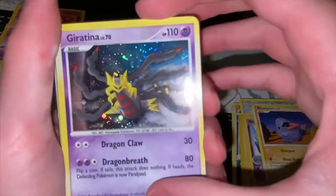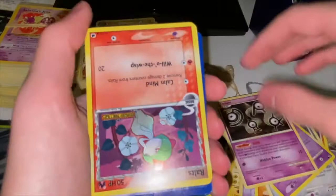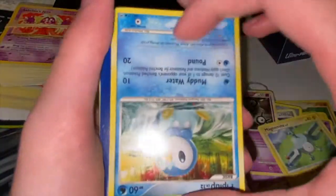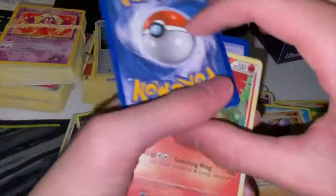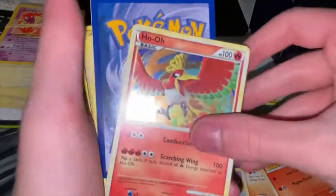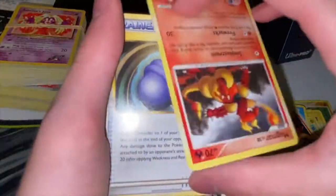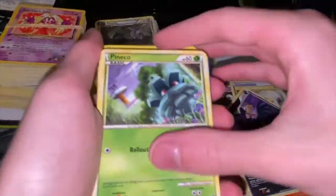This is for all the marbles - we got a Giratina hollow! There has to be something big coming. Is that hollow? Kind of. Hollow hollow - we love to see it. What's this? Nothing, nothing, nothing. Where the first editions at? I'm flinging cards everywhere - Mawile!